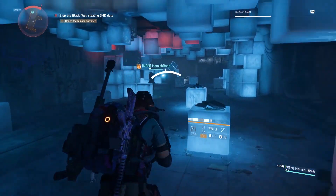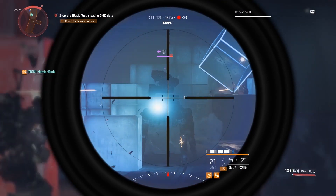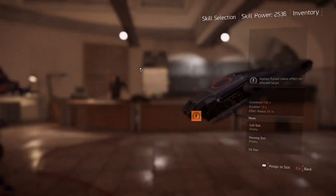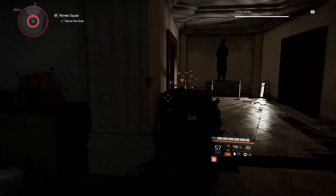Since tech is vital to the way that the Black Tusk operate, being able to disable all their electronics for several seconds provides a huge tactical advantage. That's why using the Jammer variant of the Pulse skill can be a huge help, disrupting your enemies and stopping them dead in their tracks.